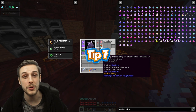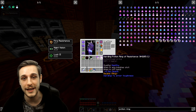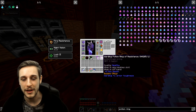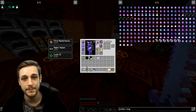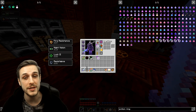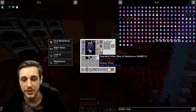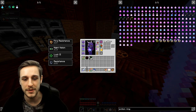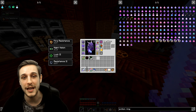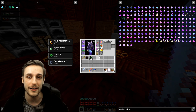Tip seven: potion ring of resistance. This ring is fantastic to get both early and to keep late game, because you can wear two of them and each one gives you the resistance buff, meaning you resist 20% of damage done to you — that's 20% damage reduction. Stacking up to two times, you get resistance two, meaning you're resisting 40% of damage done to you. A very good item to get as soon as you can in RLCraft.